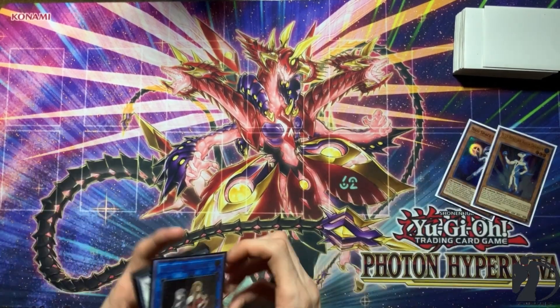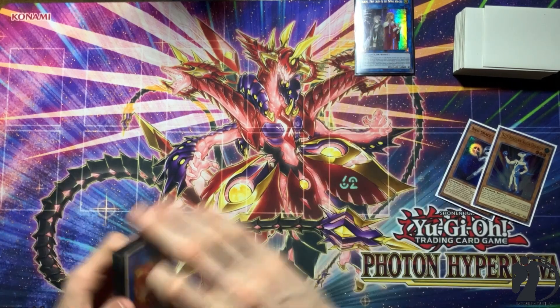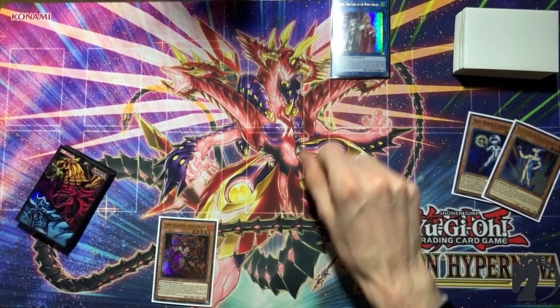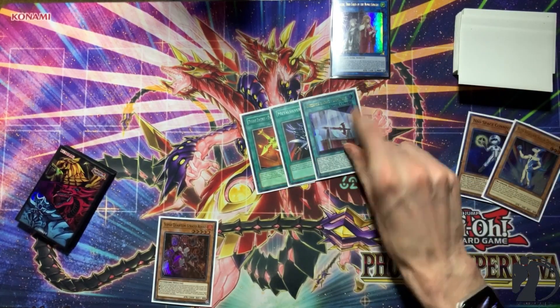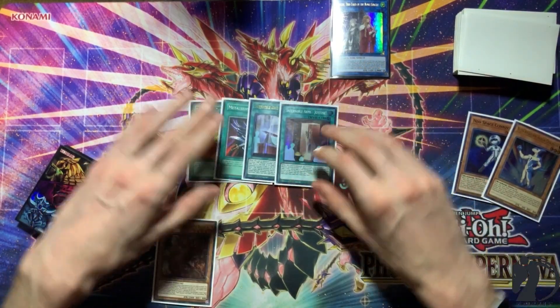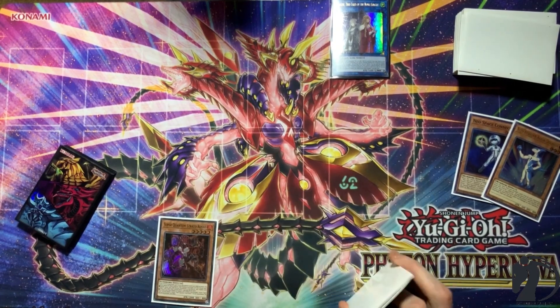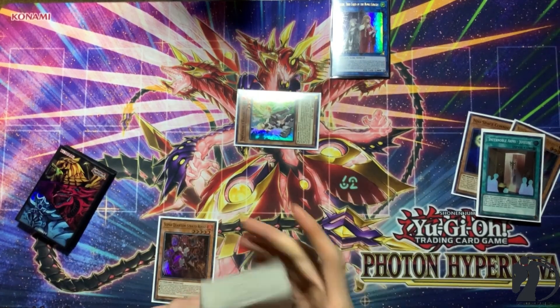You end up making Isolde, Two Tales of the Noble Knights. Use Isolde's effect to add any Fire Warrior — we'll add Red Layer. Then use Isolde's second effect, sending 4: Phoenix Blade, Metal Silver, Durandal, and Joyous. Yes, we're finally utilizing Joyous. Send 4 and you get to summon out a level 4 from your deck, which we use to summon Ogier.